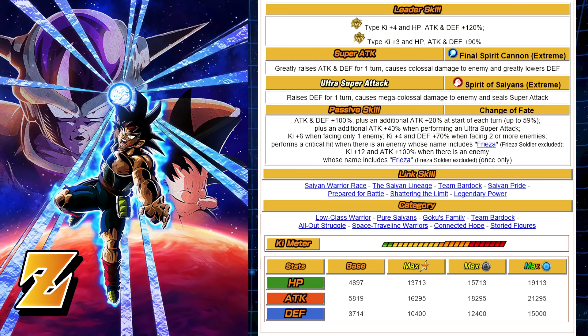This unit has a lot of categories — at least more than other LRs you normally come across. That's Low Class Warrior, Pure Saiyans, Goku's Family, Team Bardock, All Out Struggle, Space Traveling Warriors, Connected Hope, and Story Figures. The problem is Low Class Warrior and Team Bardock are generally going to be free-to-play type teams. Pure Saiyans, Goku's Family, All Out Struggle — you'll see more of those. Space Traveling Warriors is 170, Goku's Family is 170, Pure Saiyans on JP — not on Global yet — and Connected Hope, that's going to be very interesting.